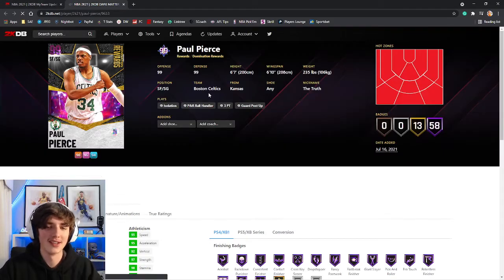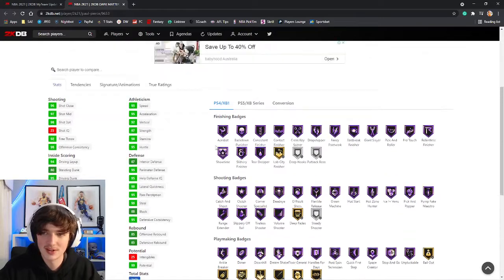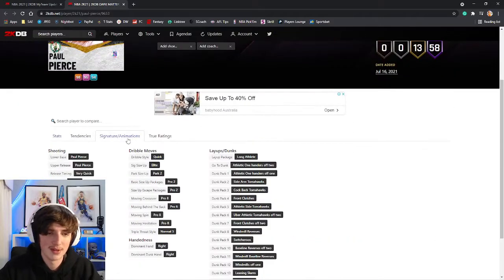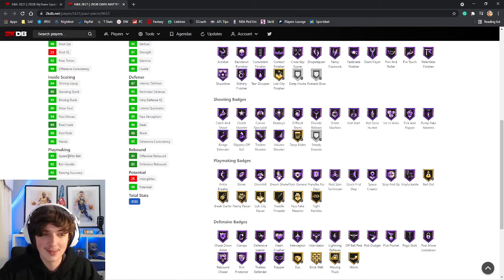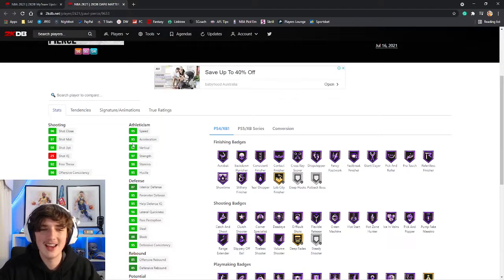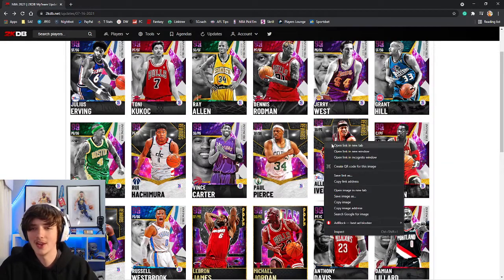Paul Pierce is a card that I was excited for. 6'7" at the shooting guard position. 98 three ball. He has a few gold badges across the place, 58 Hall of Famers total. Paul Pierce on very quick, as we expected. 95 speed with ball, which is quite nice. 87 interior defense — probably not the greatest for this time of year. Maybe look at upgrading that position a bit more.